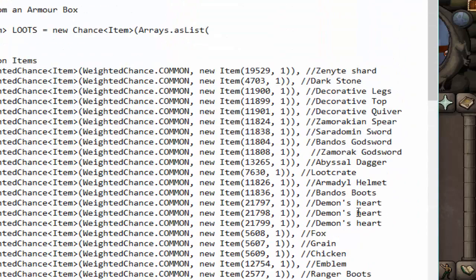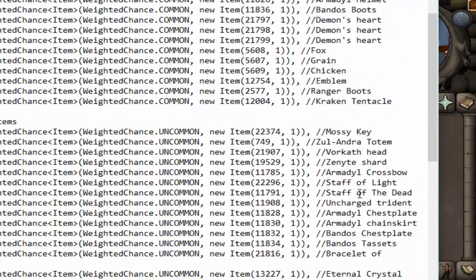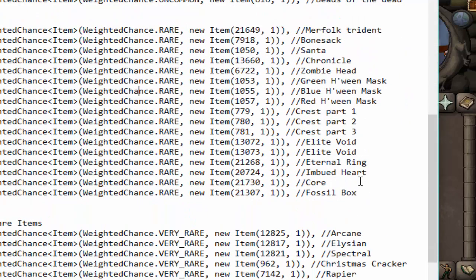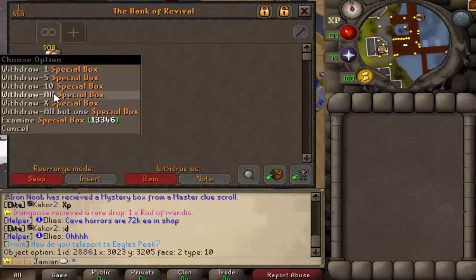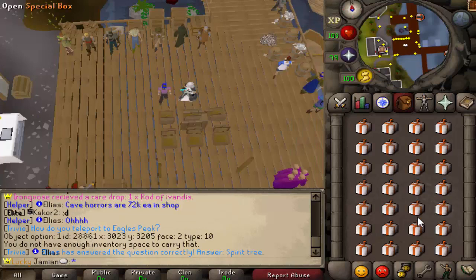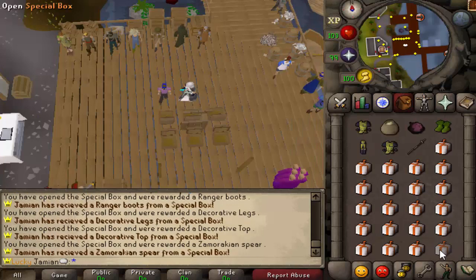So here's sort of the list. This is common right here, rare, rare, rare. If you want to pause and look at that, we've got ourselves 500 boxes. Let's open a couple together and then I will spam and click open the rest of them, same as we always do.